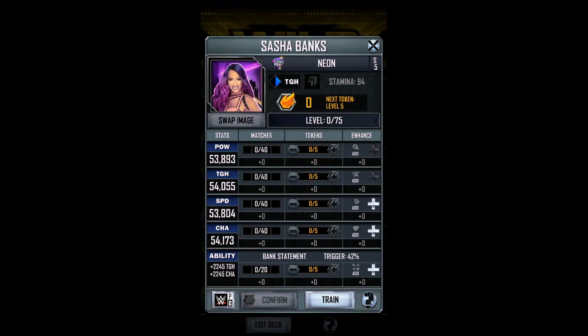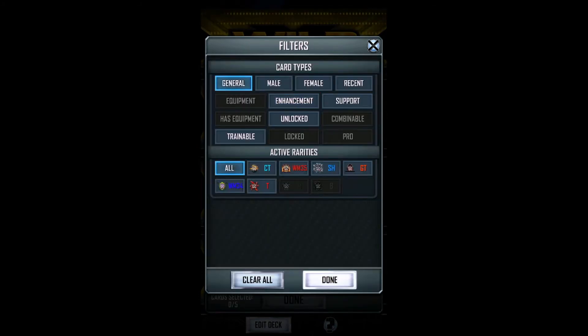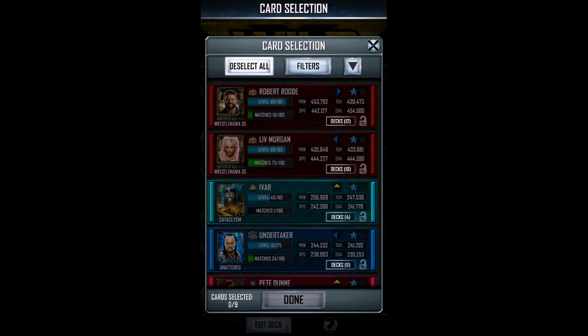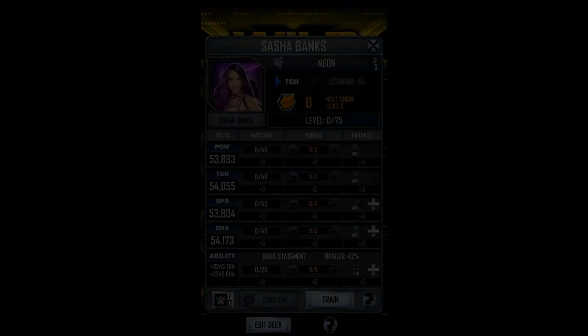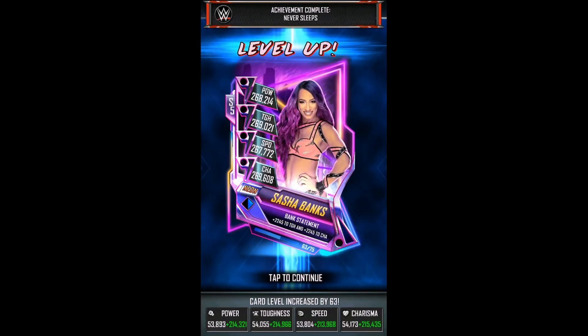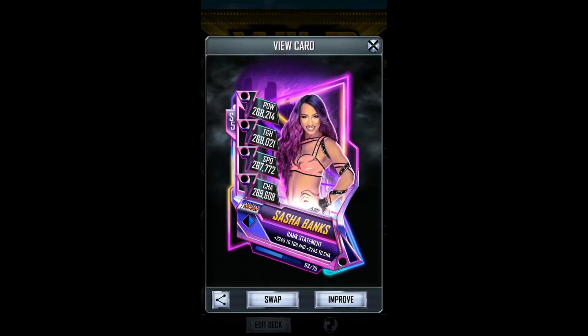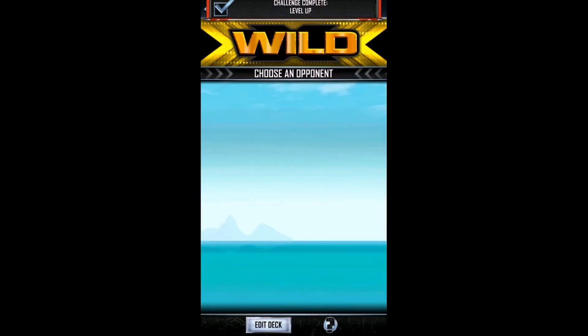We're just going to level her up a bit and she'll be right. We can use that Rock and Lita. When it decides it wants to be a little bit quicker — there. Both of them — little train her up to... hopefully it finishes there. 63 — that's really good. And that looks like I'm now in Gothic tier. How about SummerSlam 18? SummerSlam 18 tier — alright, that's good.